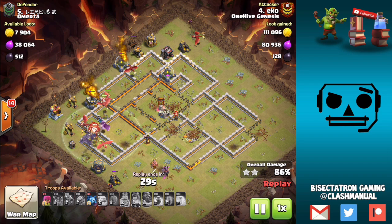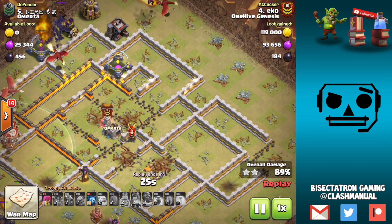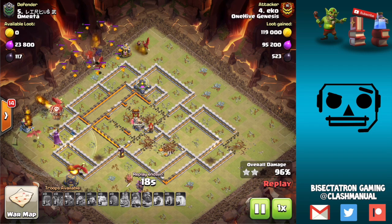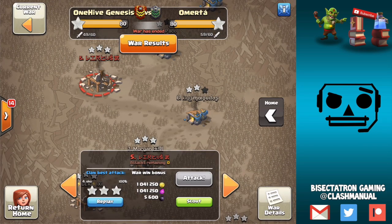Great base identification. The only thing is this easily could have not worked out as well if the dragons wandered up here, so maybe next time invest a little more funnel on this side — whether it's bringing a Pekka, a baby dragon, or something to cut down more of those buildings up on the top. But overall all of this went really well. Move on to the next base — you guys get the point.